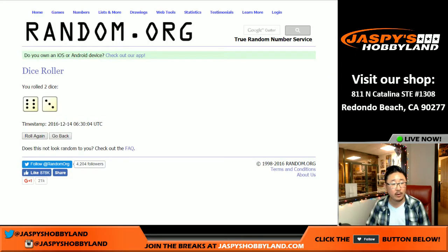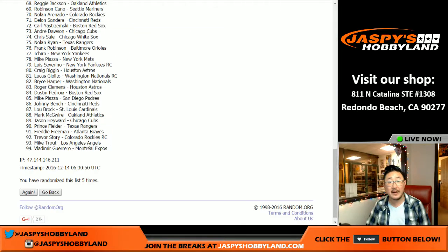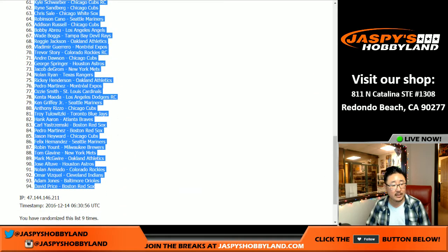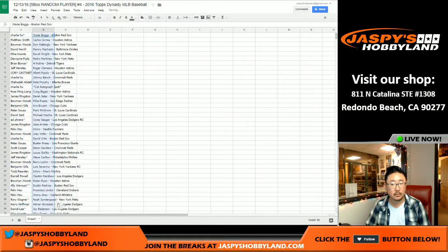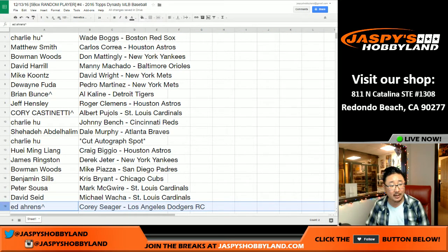So there are the names right here. And then once again, six and a three, nine times for all of the players. Ninth and final time — boom. Wade Boggs on top, Red Sox edition, and David Price right here. Charlie goes down to Ed with the Corey Seager spot from the spot randomizer, and Charlie with the cut auto spot as well. That's what these little symbols mean next to their names.